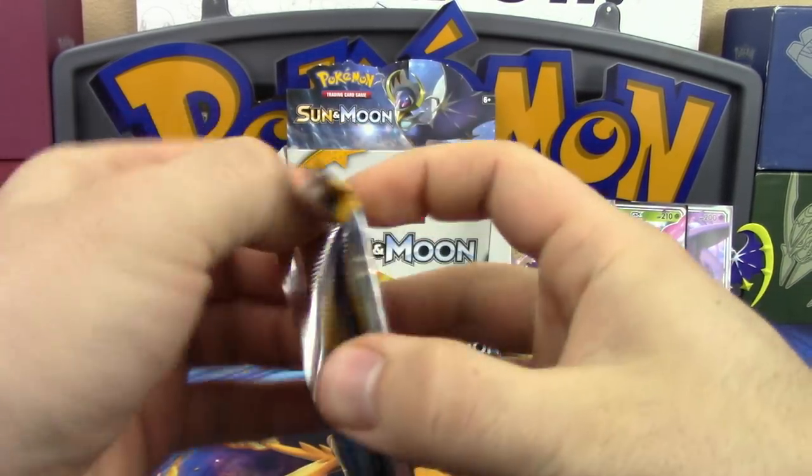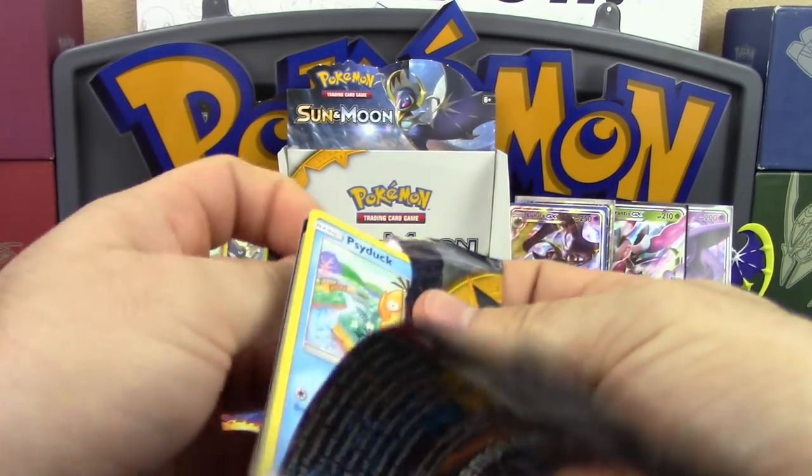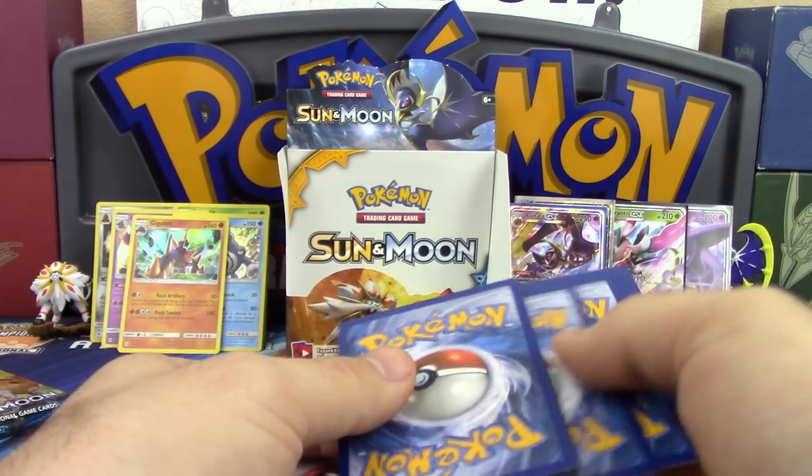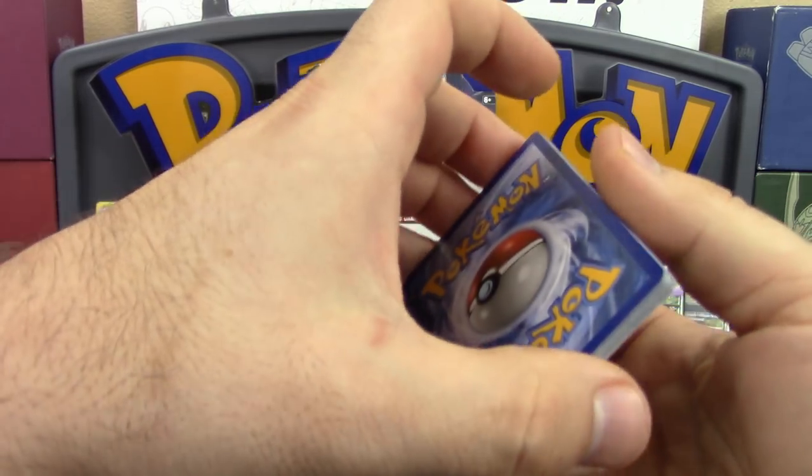Nine more packs to go — the last quarter of the box. N is done — this is officially the best Sun and Moon box ever. We should see at least two more ultra rares. Professor K is already satisfied.